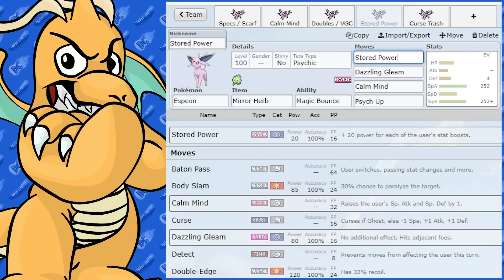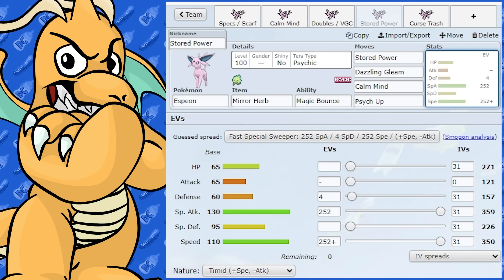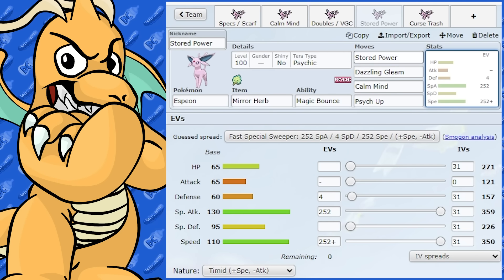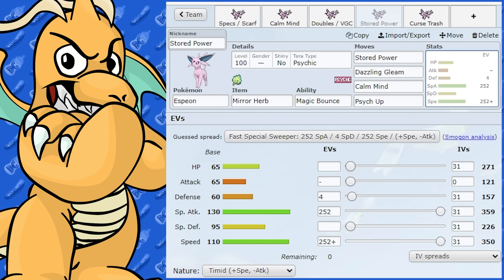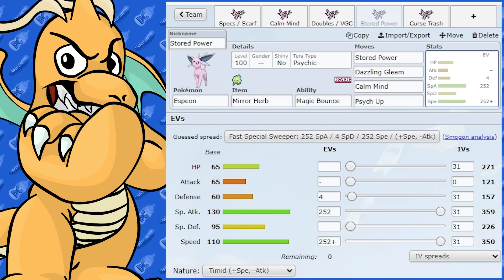If the opponent sets up a Calm Mind, you could Psych Up those boosts as well, further increasing Stored Power's power. Just Sweeper EVs — max Special Attack, max Speed, Timid Nature. I gave it Tera Psychic since you want to hit as hard as possible with Stored Power. Though honestly, this set is probably better suited to something like Espatha which has Speed Boost, but it doesn't mean you can't give it a try.